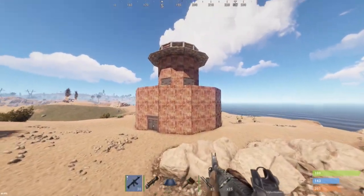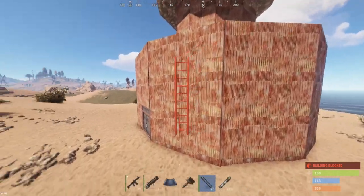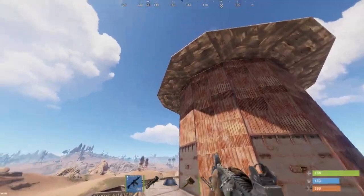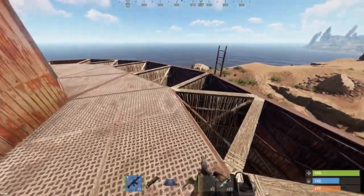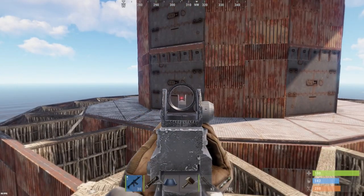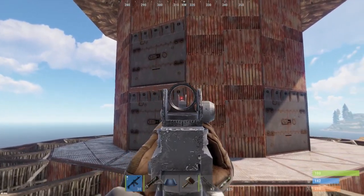I noticed these guys upgrading part of their base to armored and sheet metal, but it still has twig parts on it — they're planning to expand later. Check this out: they still have a bunch of twig honeycomb. I want to hit these guys before they have a chance to make it more secure. Why are these parts armored when the rest is sheet metal? Can we be getting this lucky? Let's send rockets here and take the sheet and armor at the same time.